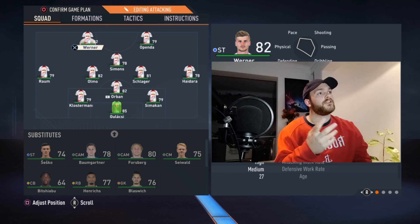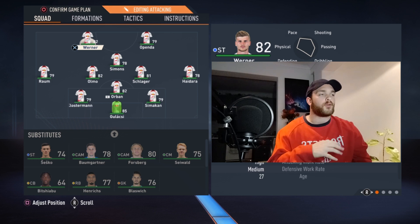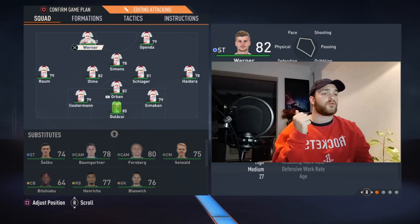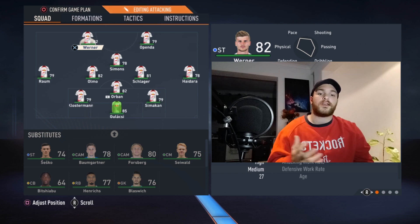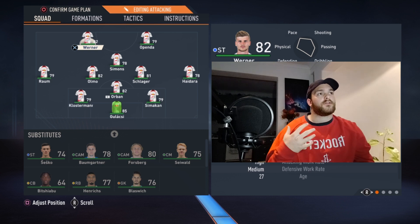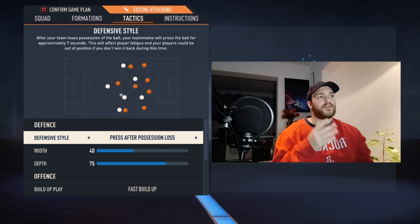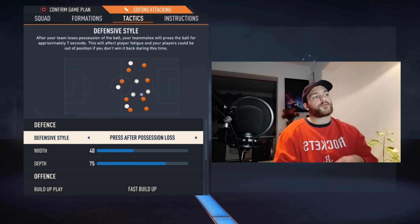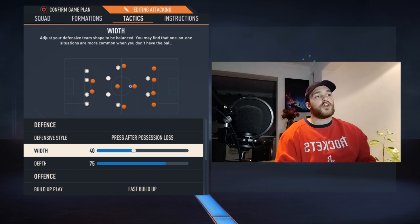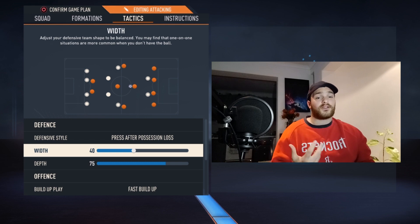What's nice about this formation is we're able to adapt the original 4-2-3-1 quite naturally and seamlessly into this shape. That's something I've always noticed about RB Leipzig — they're very fluid with their formations regardless of whether the coach is Nagelsmann, Rosa, or whoever. They've always been able to quickly adapt throughout the course of a game and react to the opposition. Looking at the tactics, it's slight differentiations from the original — still set to press after a loss of possession, but width is slightly wider to go along with the formation.